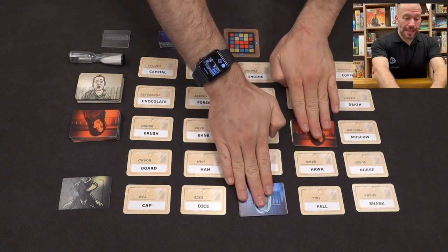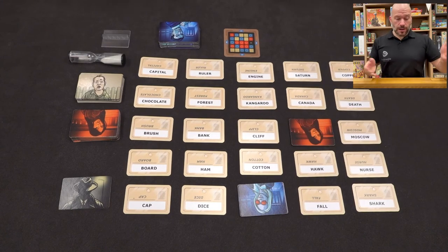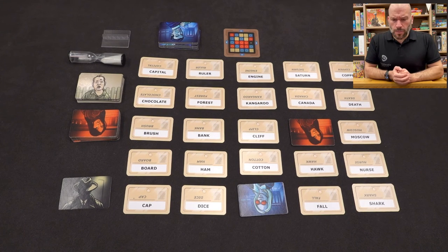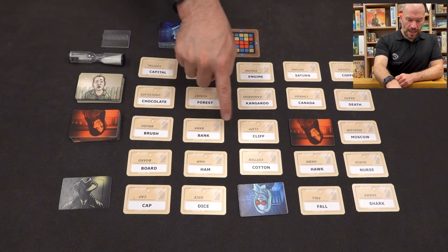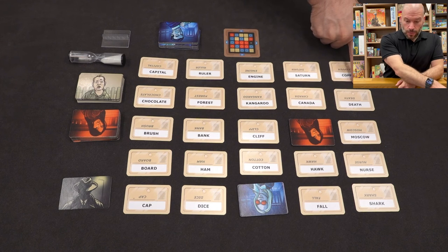That's how it would look on the board after they'd chosen their two cards. The spy masters would let everybody know how they did, and then the next team would have a turn. Now it's the red team's turn. They've got 'board,' 'capital,' 'bank,' and 'cliff,' and 'death.'